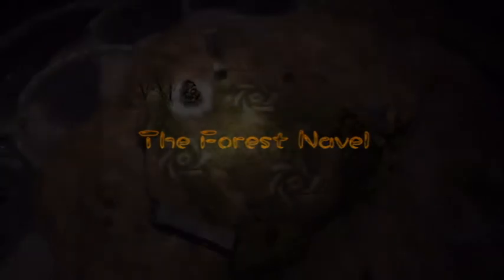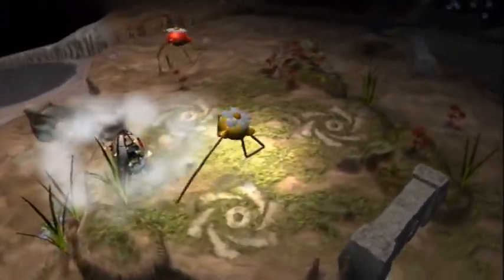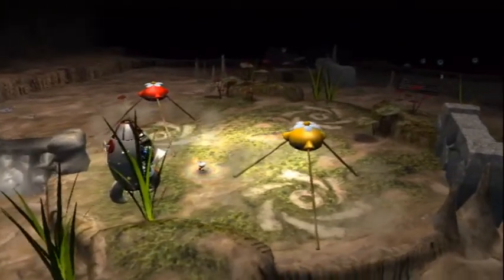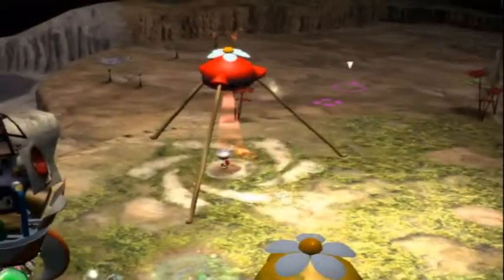My goal for today is to get four ship hearts in this new area. That's actually a pretty reasonable goal because there are three ship hearts that are around the same area, and then there's a fourth one that we can get reasonably easily. The interesting thing about this area is that it's actually possible to get five ship hearts in one day, and I've been able to pull it off before, but I don't remember which ship heart you're supposed to get fourth.